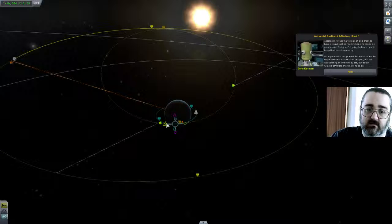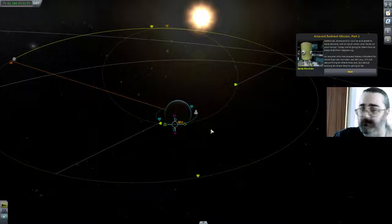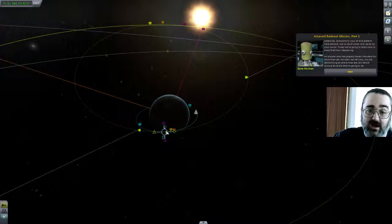That's all fine, but you notice how fiddly this is — the slightest change and everything is changing completely. I have in the past gotten what I thought were pretty good intercepts. I do the burn and I have a nice little close intercept mark on the thing. But when I actually finish the burn, the intercept just disappears. And I don't know how to get it back after that — that's just the thing I don't know how to do.